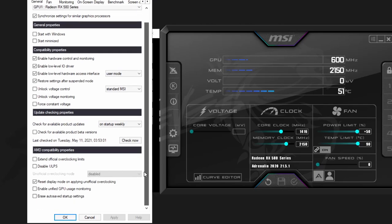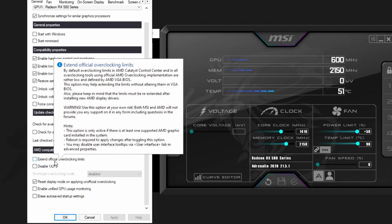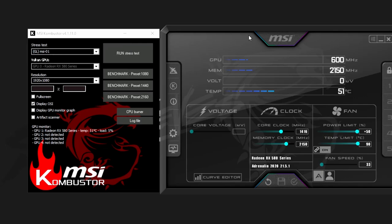For AMD users, there are extra options in Afterburner that Nvidia users won't see — you can extend the official overclocking limits and have a few more settings to play with. For everyone else, make sure auto-updates are enabled so the app checks for updates. The second thing you may want to do is set Afterburner to start with Windows, so it's always running and you can see what your system is doing.